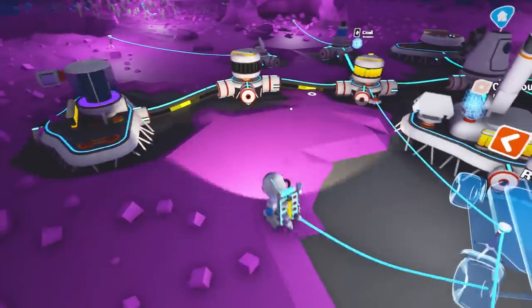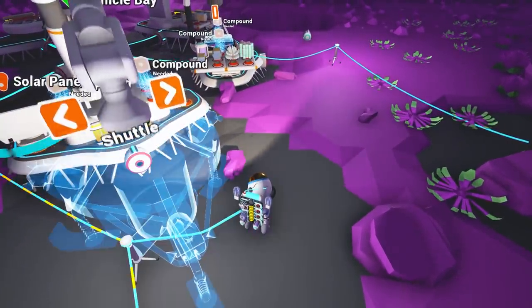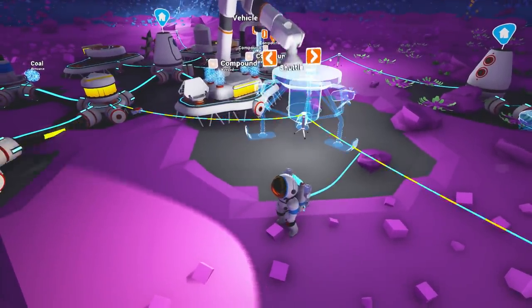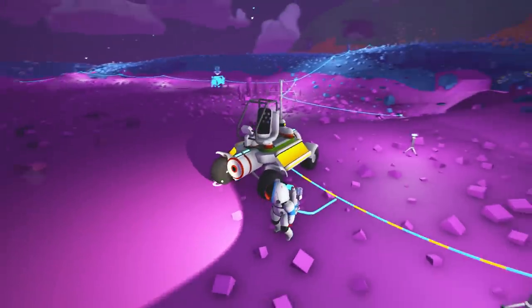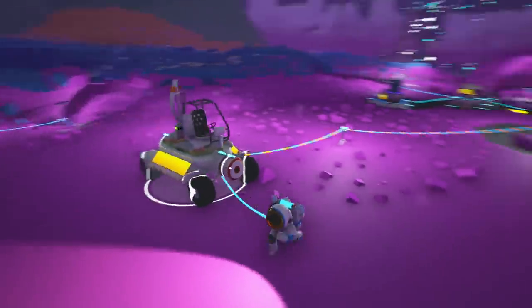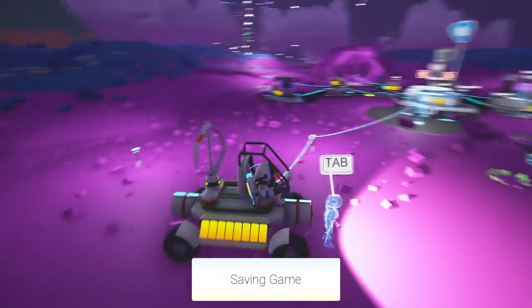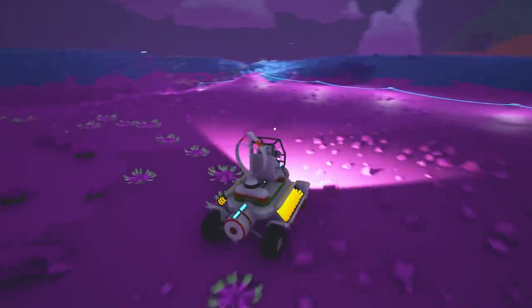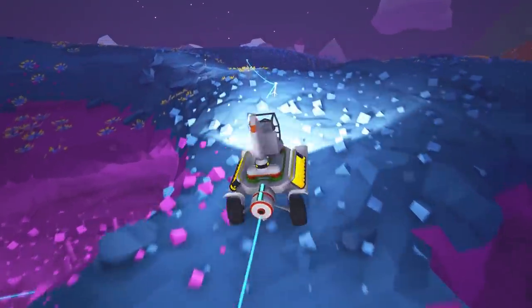Now, what else could we build? A truck, a rover, a shuttle. Ooh, a lot of compound is required for that. Wow, that is pretty cool though. I don't see how I can add anything else onto it, which is kind of a bummer. So I think I might take it for a drive. Let's see if we can go and visit that distant spot. It seems like we don't need fuel or anything.